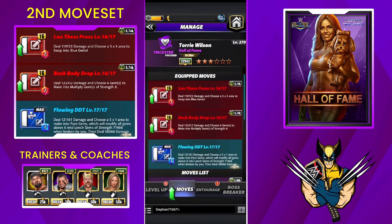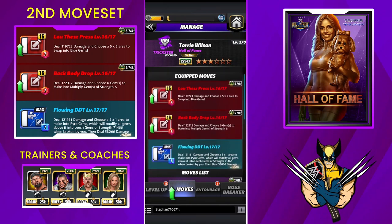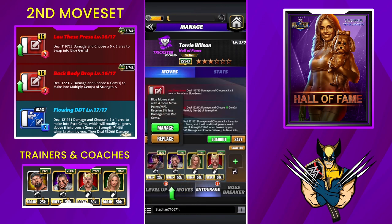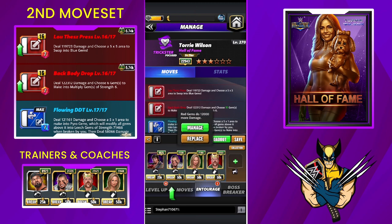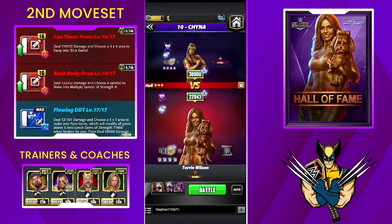Let's see the alternative for the six-star version. For the second moveset, we replace the diving crossbody with the back body drop, which is the six-star move. It lets you choose six gems to make into multiplier gems of strength six, so we're creating more of those. For trainers and coaches, I'm going with Lolo for blue MP, Marsh for creating five more multiplier gems, Stacy for 12,000, and Sheamus for 12,000 for red and blue respectively. Let's try this — I'm not sure how it's going to work.